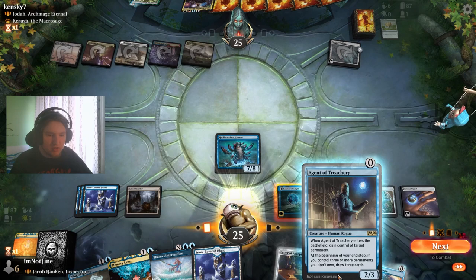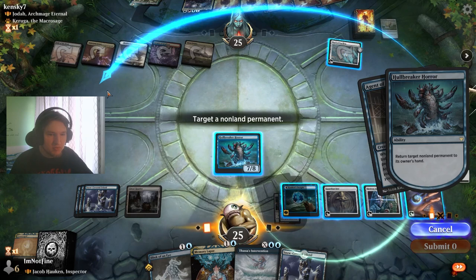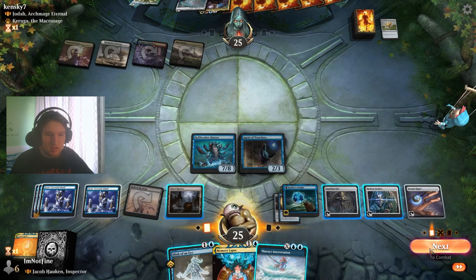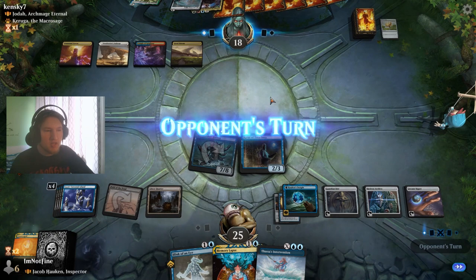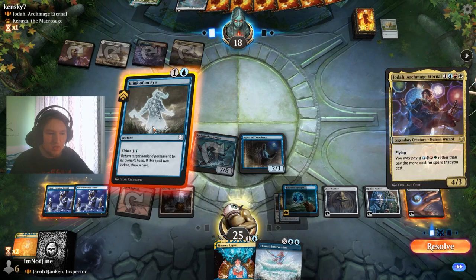We get an Agent of Treachery. I think we bounce you, and we steal the Field of the Dead — just because it is good in the late game against us, not because it's necessarily the biggest threat. I think I am just going to pass the turn here, and then if they play something I bounce my own Agent and return their spell to hand. And that does it — wow, that's great.